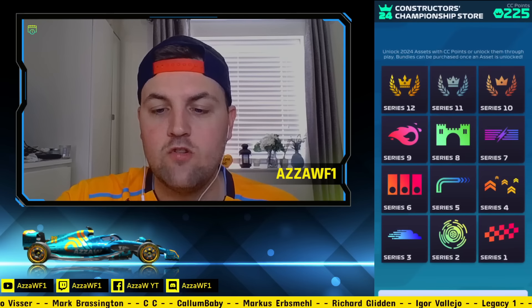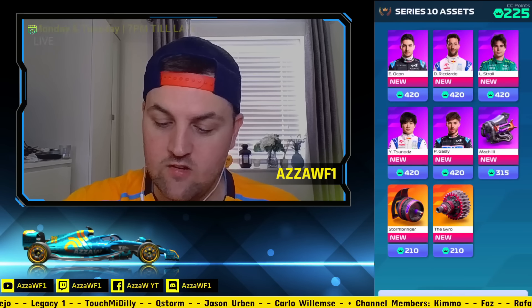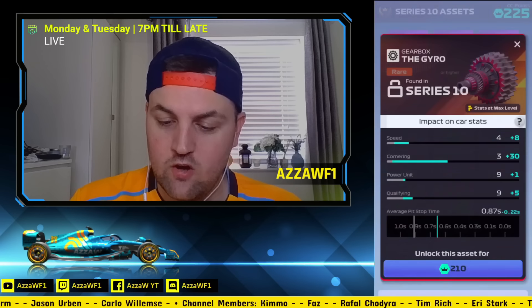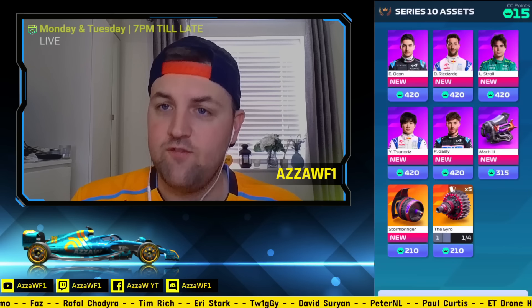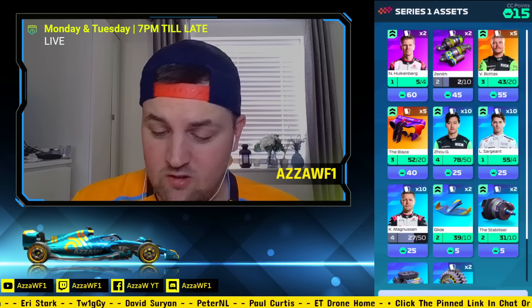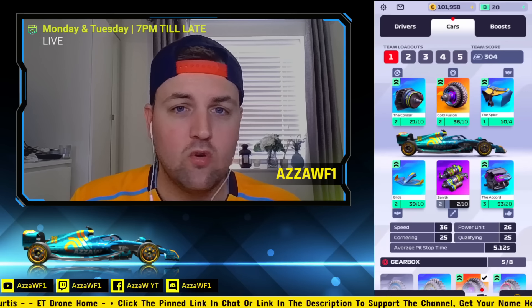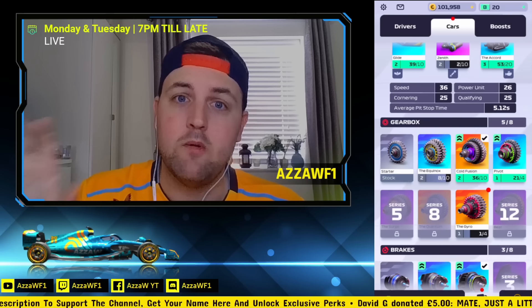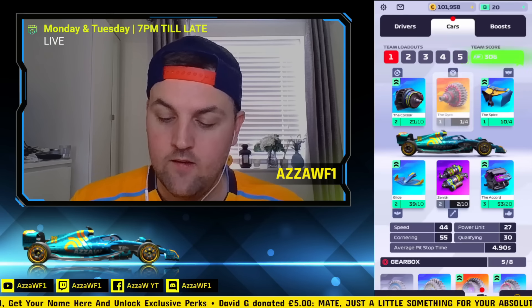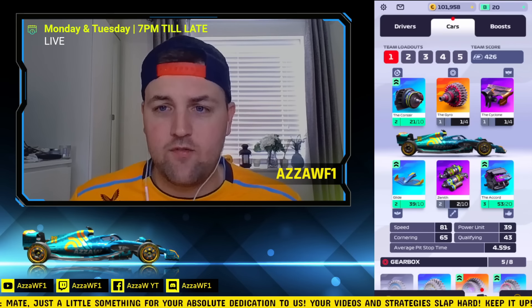We have 225 points left. The next best option is 210 — either the Gyro or the Storm Bringer. Going down to series 10, we'll hit the Gyro: 30 cornering added, and a 0.22 pit time improvement. Committed, leaving us 15 CC points to spend on some series one assets. That's what we're going with, and I think it'll make a massive difference in races. Our car will be strong, so we'll dominate against players who have good drivers but weaker cars.